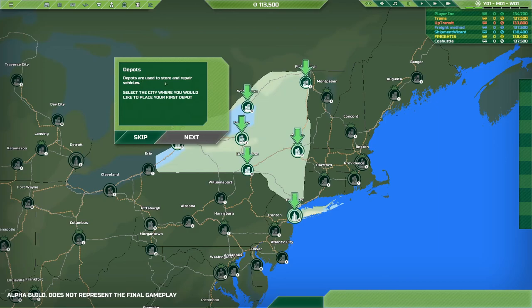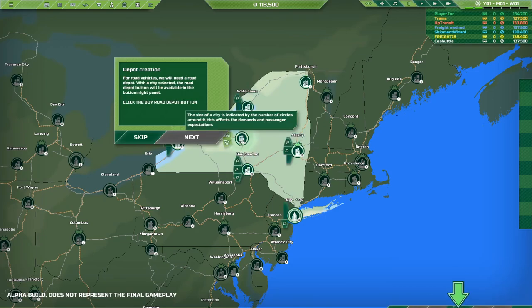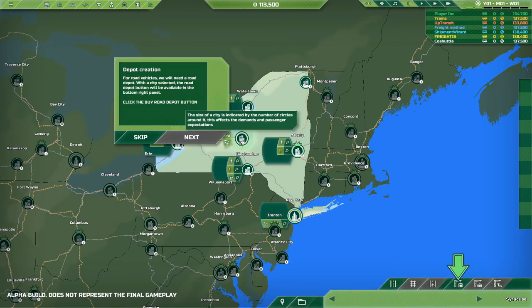Depots are used to store and repair vehicles. Select the city where you'd like to place your first depot. For road vehicles we will need a road depot — with the city selected the road depot button will be available in the bottom right panel. Alright, cool. Down here.